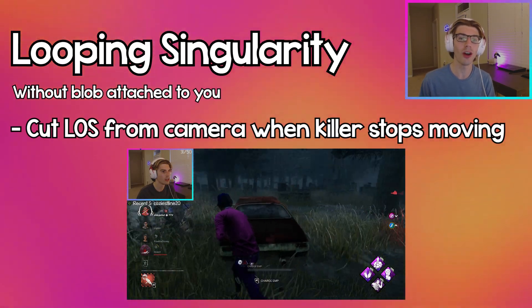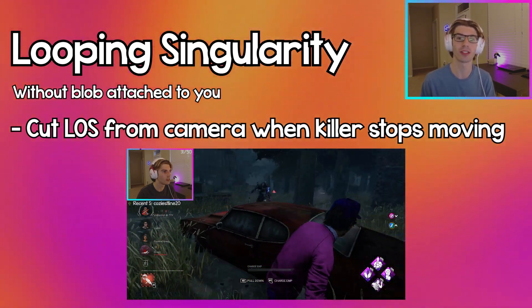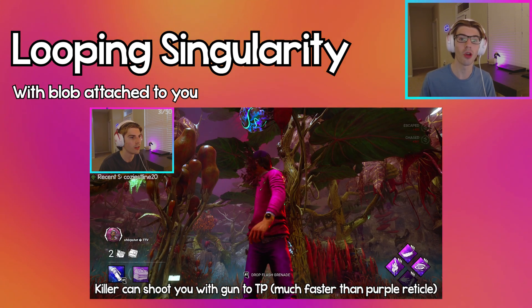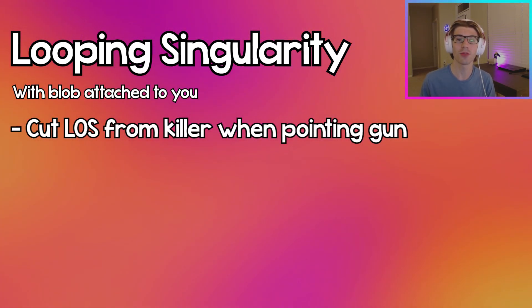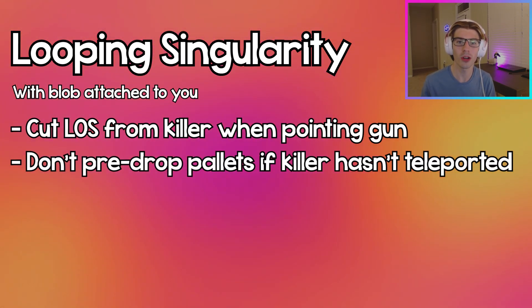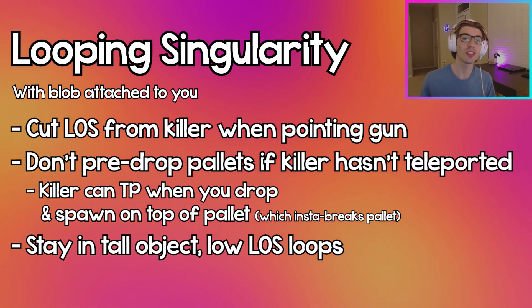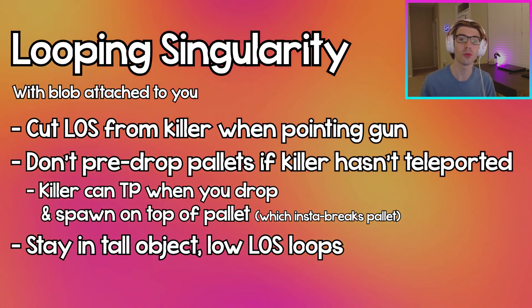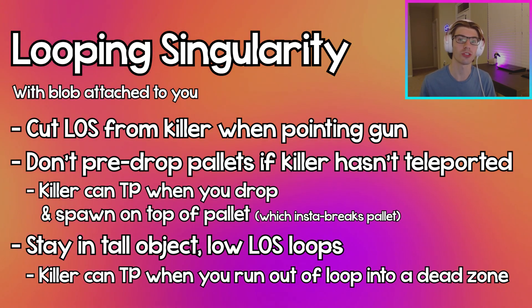When looping the Singularity, if you don't have a blob and the killer tries to tag you with one on a camera, just cut your line of sight from the camera. If you do have a blob, the killer can teleport to you with his gun, so always cut your line of sight from the killer when they point their gun. Don't pre-drop pallets if the killer hasn't teleported yet, so they can't just insta-break the pallet by teleporting to you. And stay in safe tall object loops for as long as possible, because if you run away from that loop, the killer could teleport to you in a dead zone.